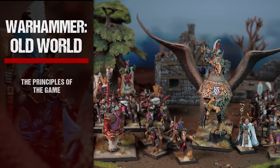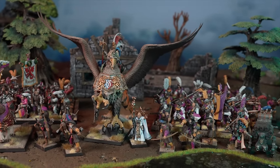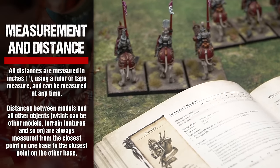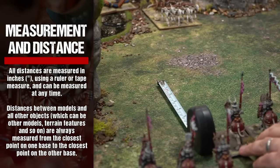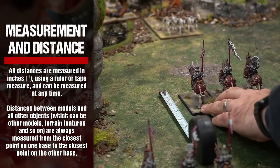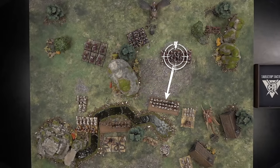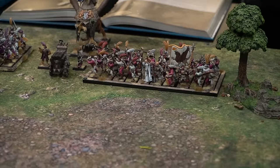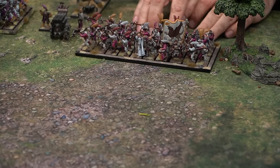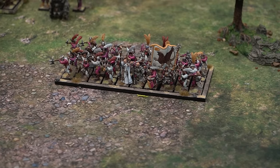With the flow of the game covered, let's continue on to the principles of the game. In games of Warhammer The Old World, all distances are measured in inches using a ruler or tape measure and can be measured at any time. Distances between models and all other objects are always measured from the closest point on one base to the closest point on the other. Always use a model's base as the reference point when taking your measurements.